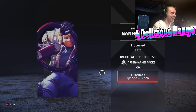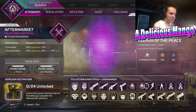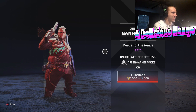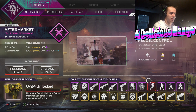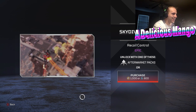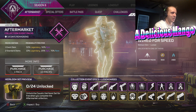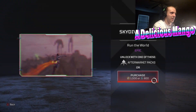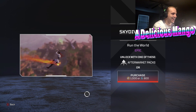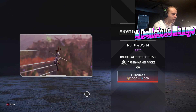Hotwired — I like that. That's a good banner pose. If you're a Watson main, that might be a good one to pick up. Gibraltar — that's pretty standard. Recoil Control — another skydive emote. I like that one, it's almost like a pogo stick. Throwing some love to Rampart in her own event. And then Run the World, Loba. Everything that seems to have to do with her staff in her skydive emotes — I like it. Good choice.